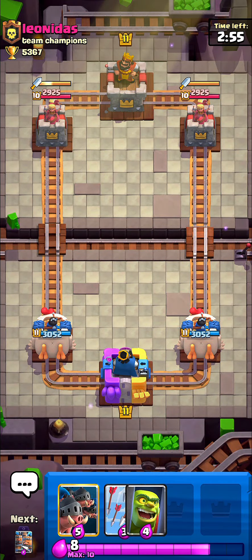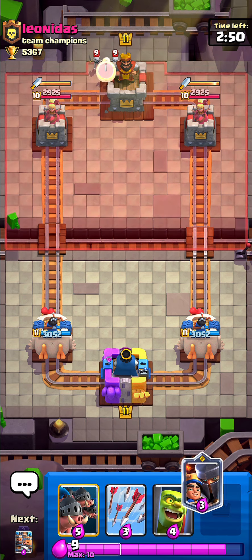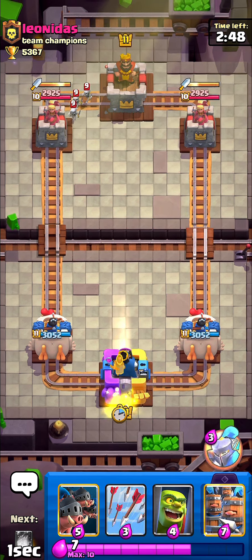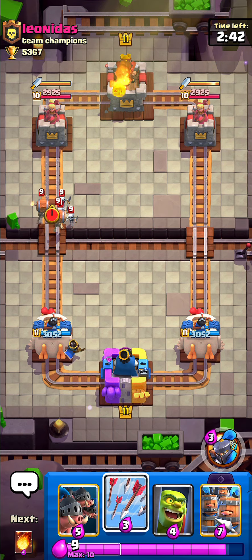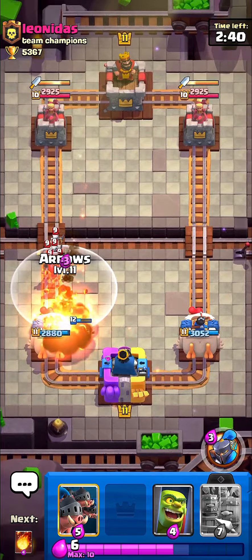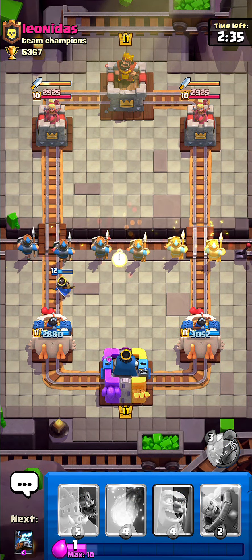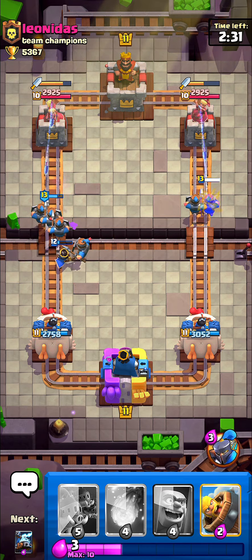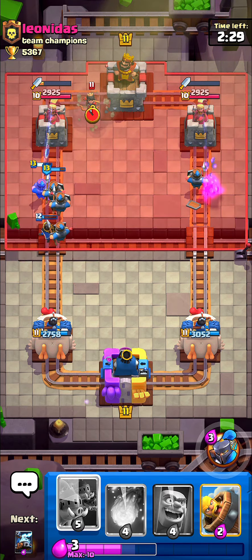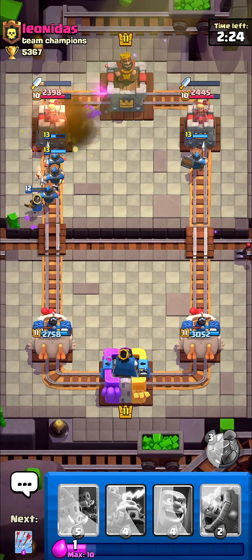On the next game I'm facing Leonidas. He's running Dagger Duchess and Evil Skeletons — this is the first guy I've faced with an evo. I've hit a lot of players and they were not running any evos, which is quite weird. You guys can see these dudes just spam. He has no elixir — I'm going to fireball that princess and he's basically dead right now. He's gonna lose the tower, I'm pretty sure.